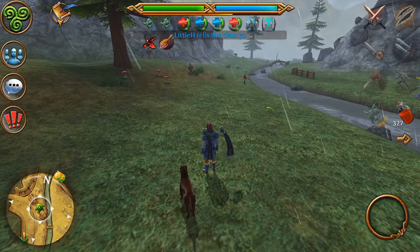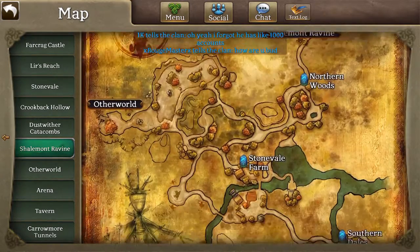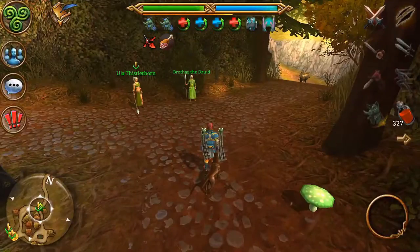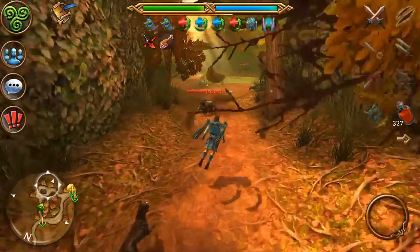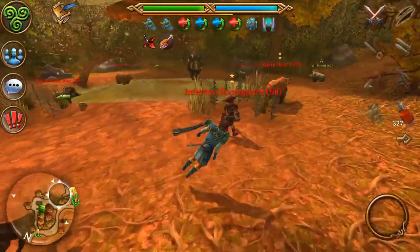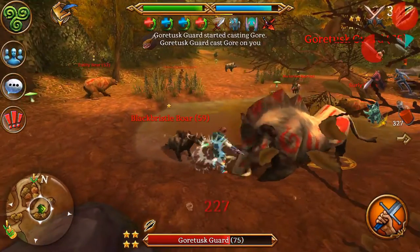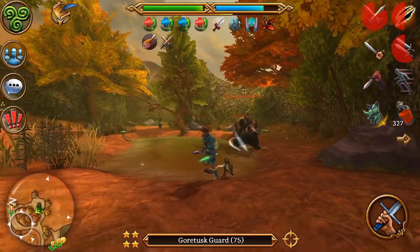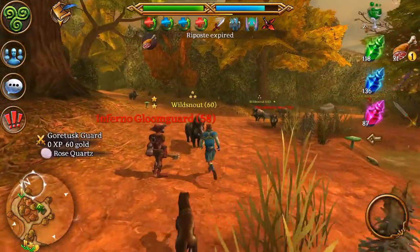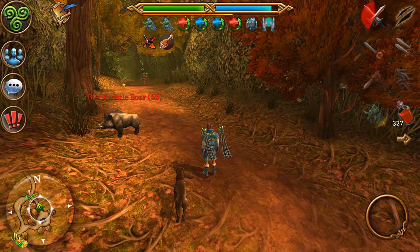For the next area, I'd say go to either Northern Woods or the Chaumont River — either one should be fine. These guys are around level 50-55. You can just clear the boars and bears here — they're pretty easy to kill. There's also a boss here that can drop tablets and stuff, though the weaker versions don't drop them.